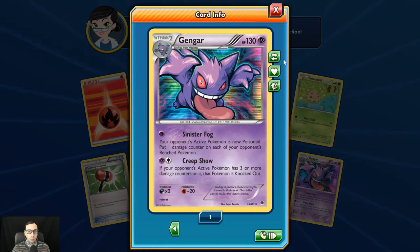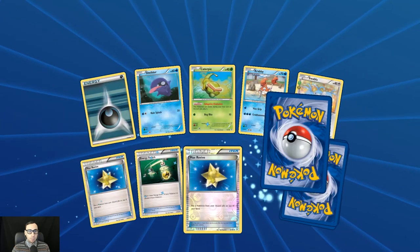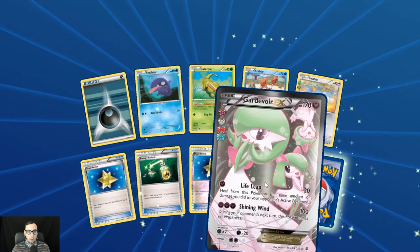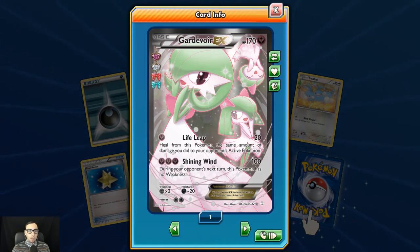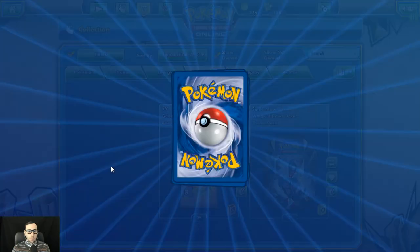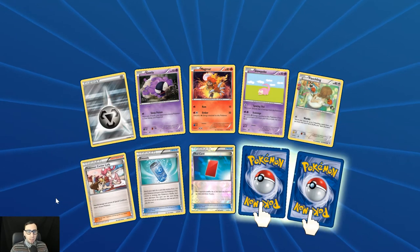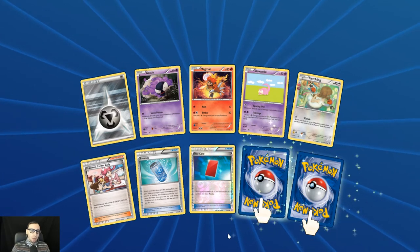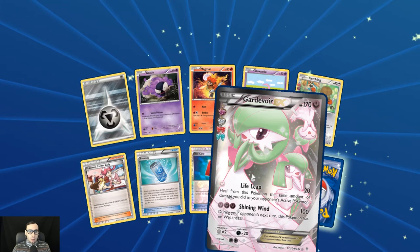Let's see what we get out of this next pack. I like the Creepshow attack — I think it's really interesting. First holo Max Revive and the Gardevoir EX from the RC — very cool. And a Dodrio. They must have bumped up the drop rates from the set since these packs seem to be harder to get. Another Gardevoir EX — jinxed again — because the drop rates seem to be pretty good.